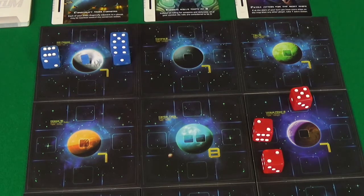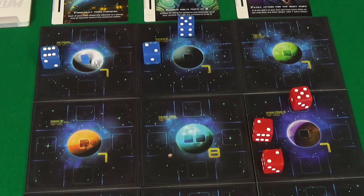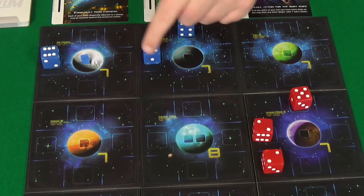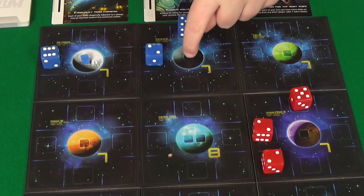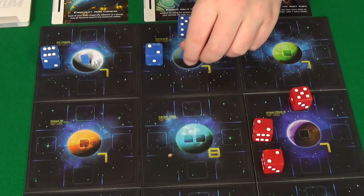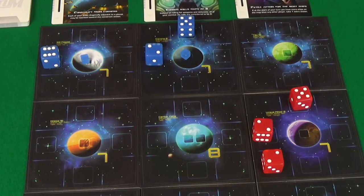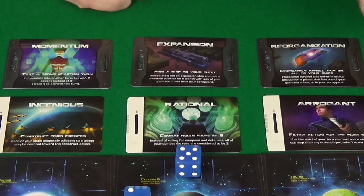That picks that up and goes 1, 2. That's 1 action — just moving that using its ship ability to pick that up. So I've got 2 actions left, which means I can place a quantum cube. Because I placed a quantum cube, I can take one of these cards.